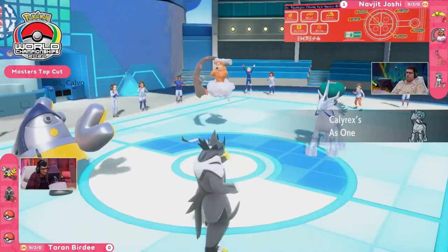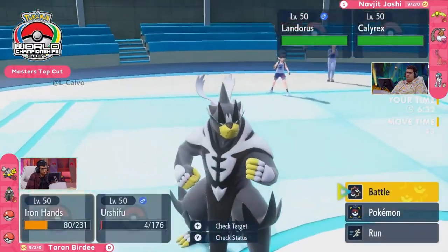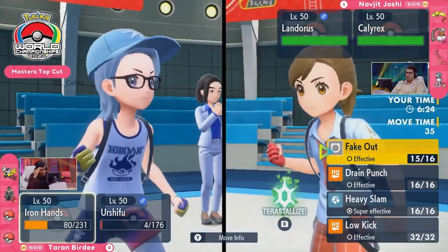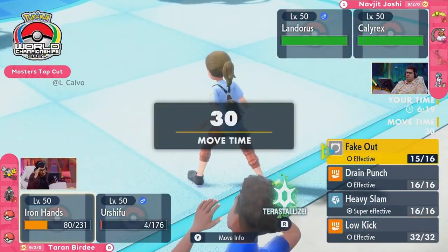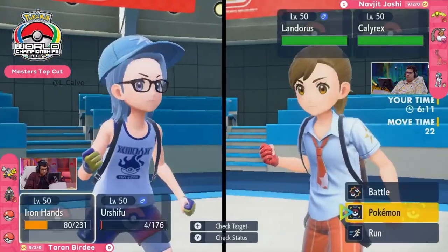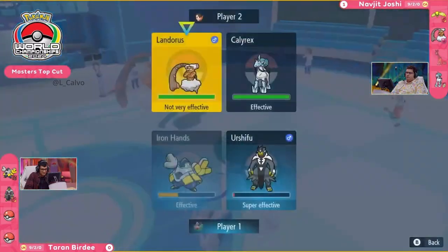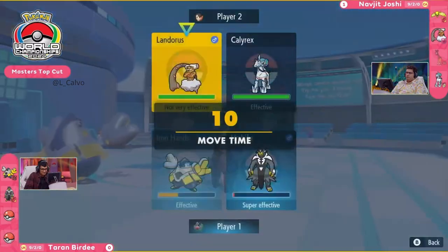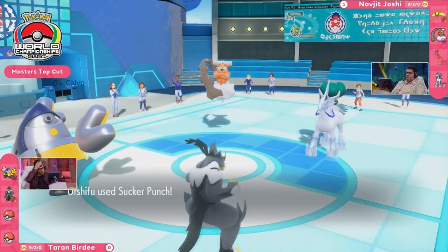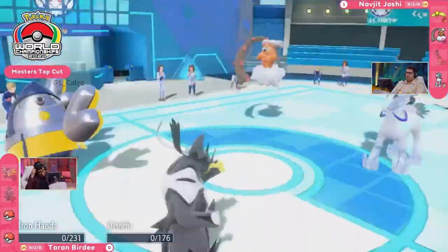Calyrex Ice Rider comes in for free as Urshifu is on its last legs. Having taken so much damage, the trade is huge. Urshifu's Sucker Punch does about half damage to Calyrex, but Taran takes another Sandsear Storm which scores a double knockout on Iron Hands and Urshifu. Navjit is starting to run away with this game. Calyrex is given free reign to set up Trick Room.